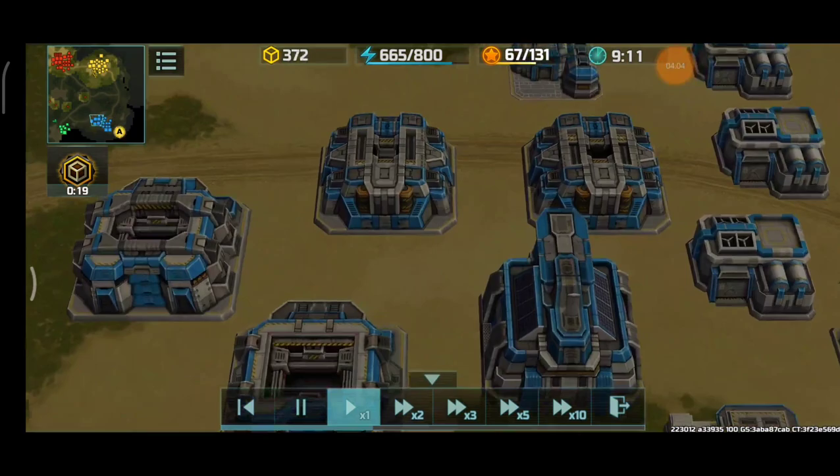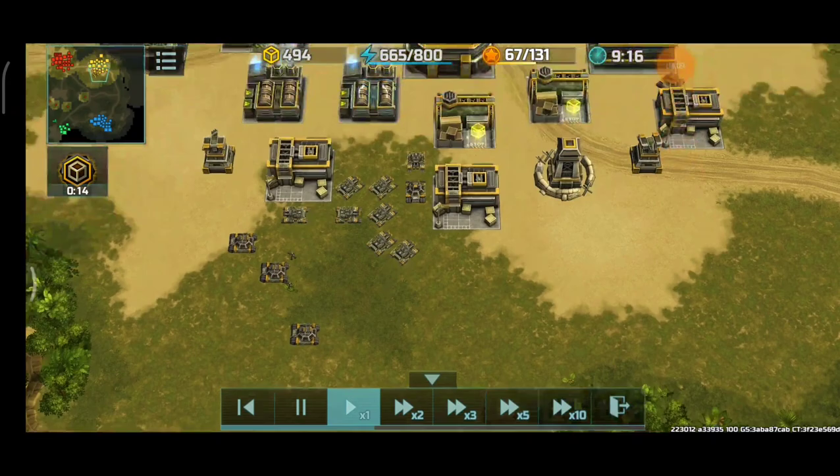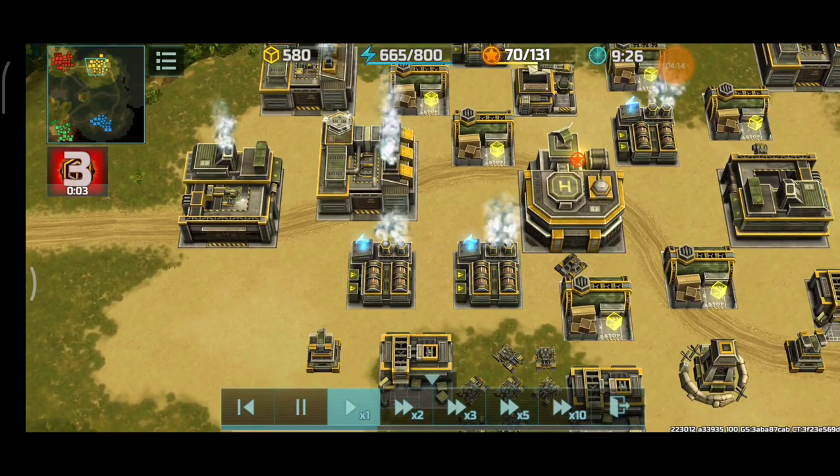I'm going to add more Porcupines into the mix to act as anti-air, since both the green and the blue have four Vertex. They are more focused on the ground though. There will be no minefields around here. Chameleon is now on the way.